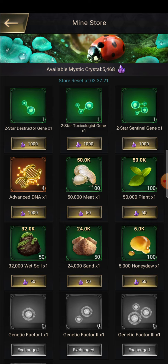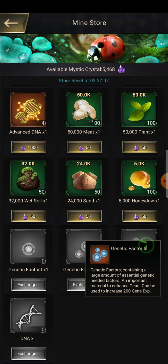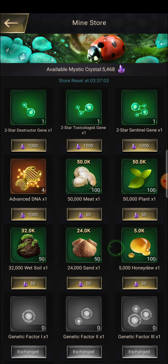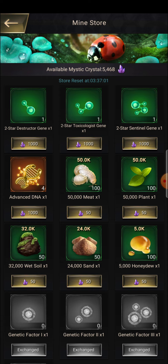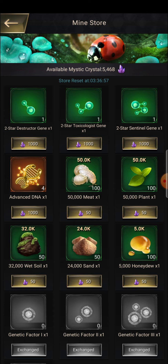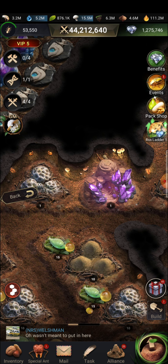So it is not necessary — I will not even suggest you buy those three genes. It is better to buy these three genetic factors daily instead. And at least the DNA option — if you have more advanced mystic crystals you can go for advanced DNA too, but currently I don't have much so I'm not going for it. But if you have them, you can go for it.